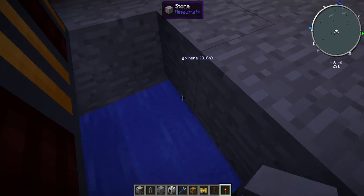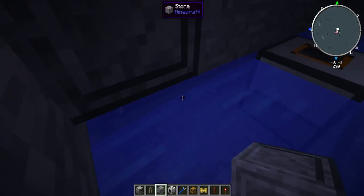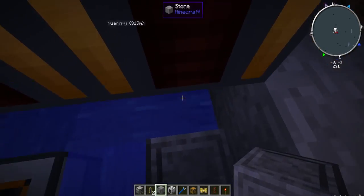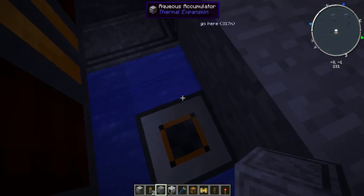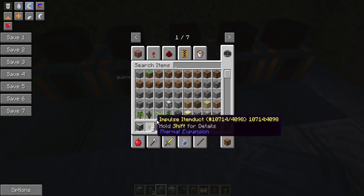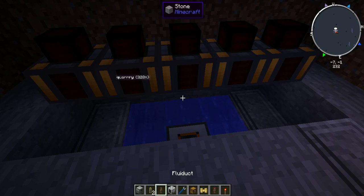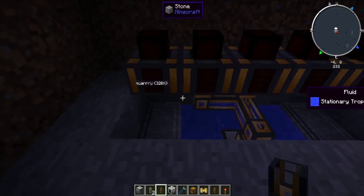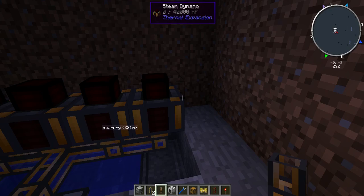Just patch up the rest of this area so that there is an open space on every side of the accumulator. Now take some fluid ducts, stick them on right here, and have them run into the dynamos — so now they're gaining water.